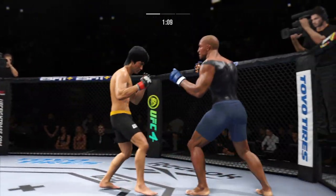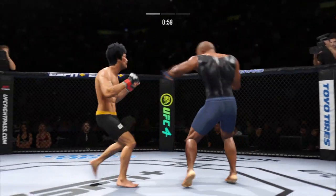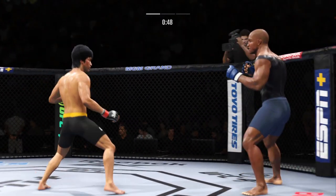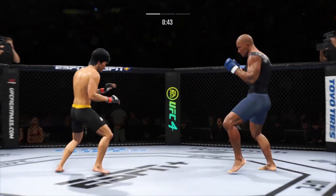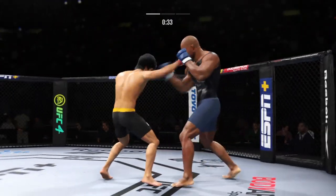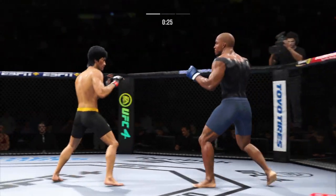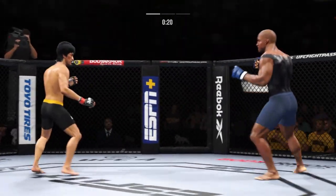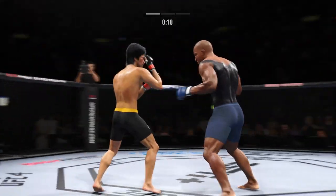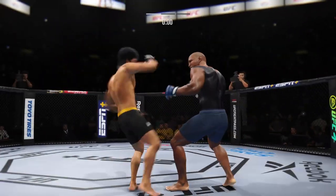Trying to kick the leg out. Just out of range with the big right hand. Went for the inside leg kick. Right hand upstairs. This guy cannot miss the head with his strikes. 20 seconds left. Just missing on the high kick there. Nice punch landing going to the top.